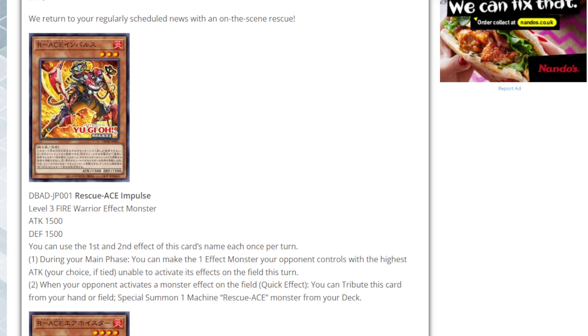That is nutty — you trigger the effect, and it doesn't seem to target. So if your opponent has a Baron de Fleur on the board, they'll have to decide to negate it, otherwise you're going to negate the Baron. So they activate the Baron and you chain the quick effect, tributing this card as cost to special summon a Machine Rescue Ace from the deck. On top of that, if they try to Imperm you, you can chain it and dodge it. Really cool card — love this one.